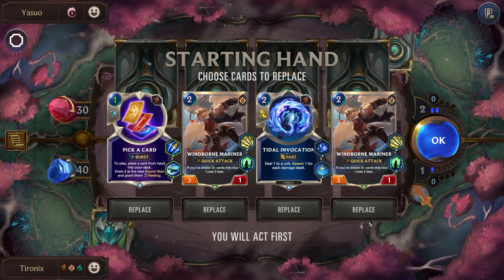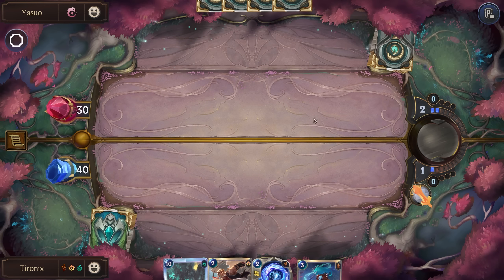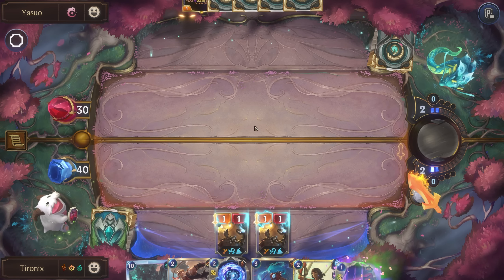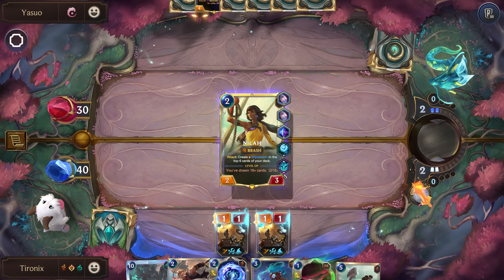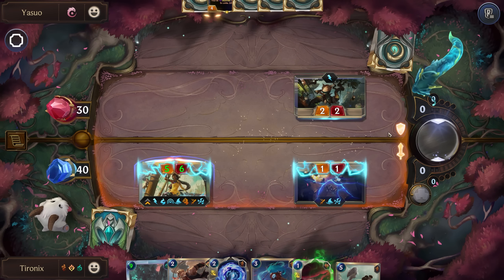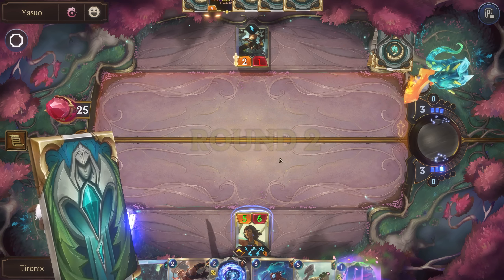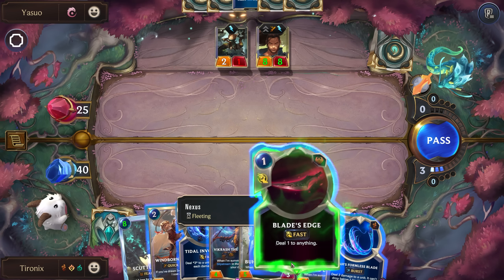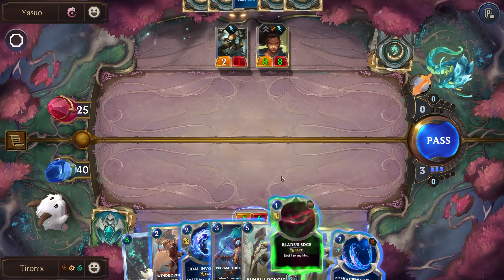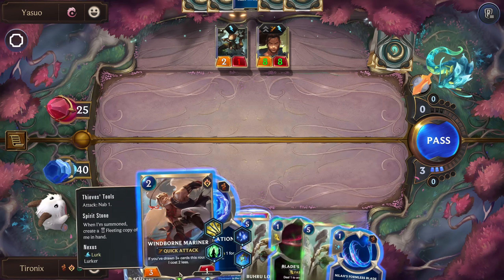Yasuo with Unyielding Determination. We don't need two Windborn Mariners — let's get rid of most of these. She's going to get stunned if he attacks. This will deal four, this will just deal two, so we don't have enough to actually kill him, which is sad. We haven't actually drawn enough to play this for free.